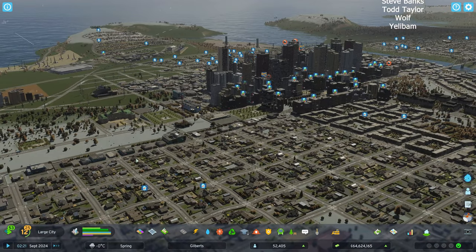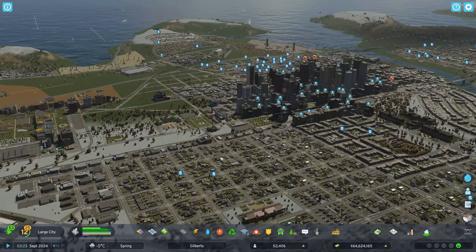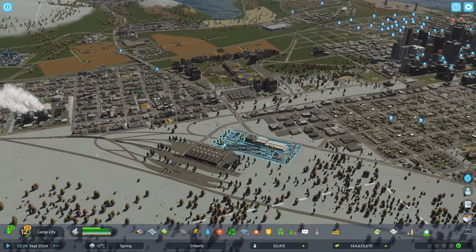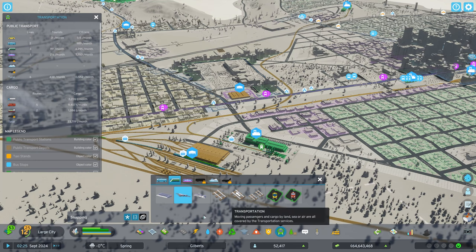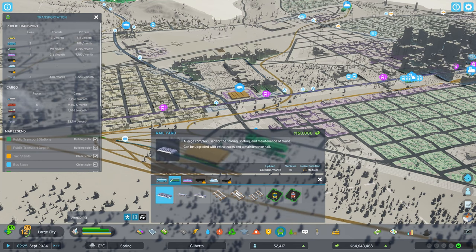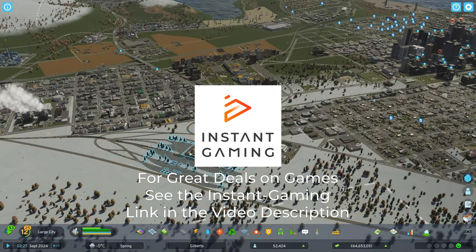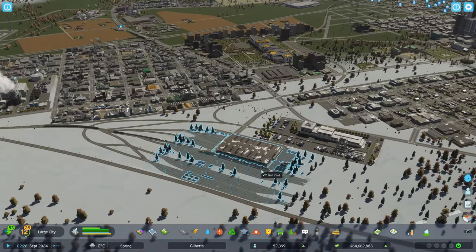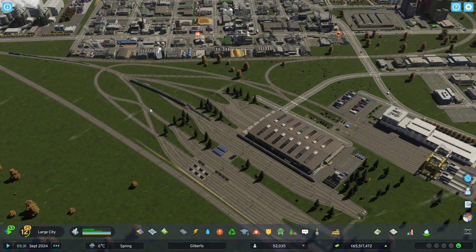I've already unlocked it in this city. I wanted to use an established city that I built off camera. The first thing you need to do after you unlock it is go down to Transportation and build a rail yard. If you already have a cargo rail going, then you probably have already built your rail yard.